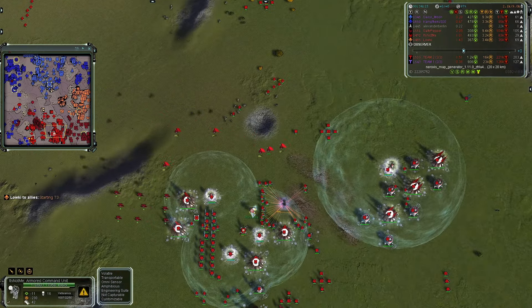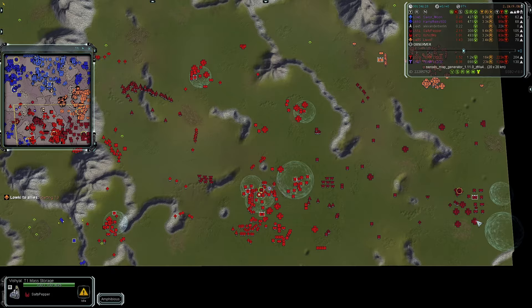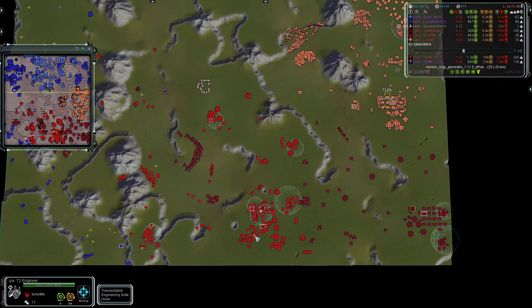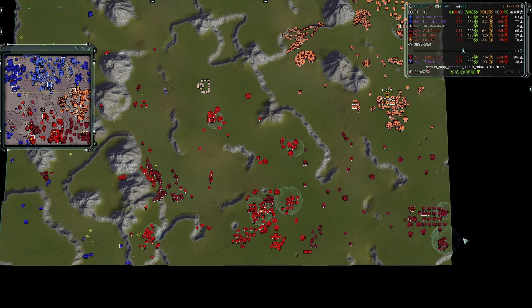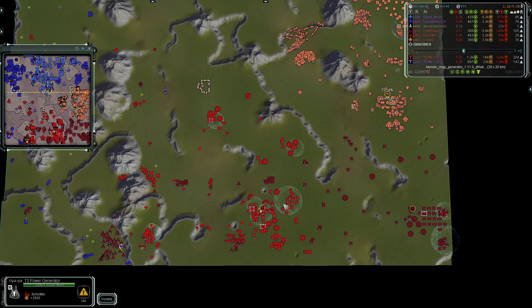An attack from team two's air force in the form of gunships has eradicated team one's presence on the southern edge of the map. A strap bomber from Sailor Moon runs around but gets instantly shot down — it looks like it was going after Salty Pepper's second Chicken. It's Not Me is building Chickens, not going for more air grid or mass fabs. Interestingly, the rear guard air slot player is producing experimentals on the front lines.